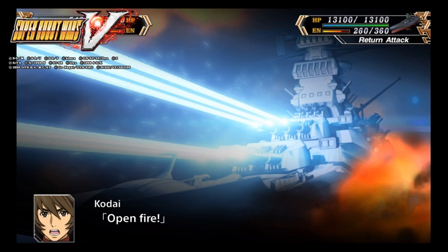Newtype units include Amuro, Kamille, Judau, and Banagher — or however they pronounce it, Banaja. In another game, Dynasty where it's Gundam 3, they call him Banaja. It's like, no, just call him Banagher. Sounds more natural — don't call him Banaja like it's Fabergé. Your name is Banagher, not Banaja.